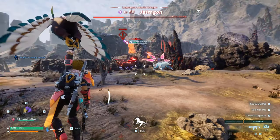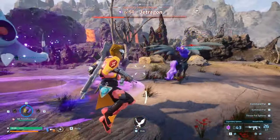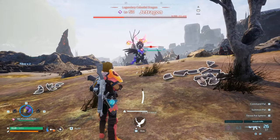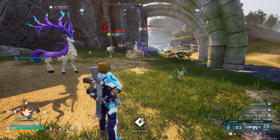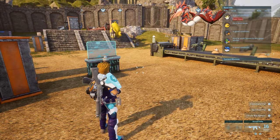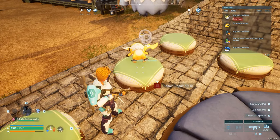To save your Pals from being incapacitated, switch them out when they are low on HP, otherwise you get a 10-minute wait time before they can be used again. Cycling Pals during a fight will allow them to heal in their sphere and get back in the fight again shortly. If they do get incapacitated, place them in your base instead of the Pal box — this is probably a bug and may be patched later, but for now it actually brings them back a lot quicker.